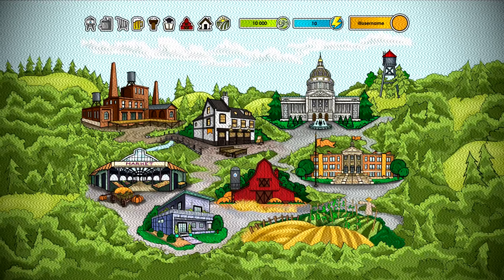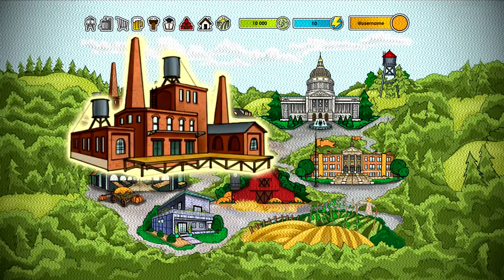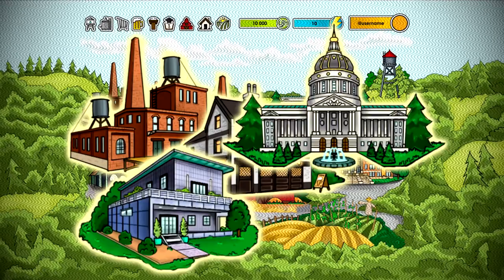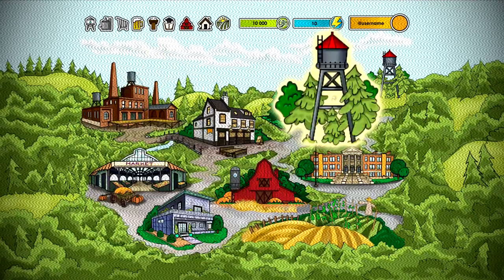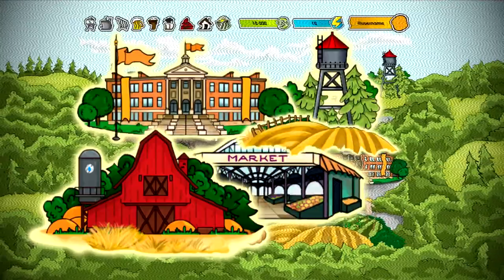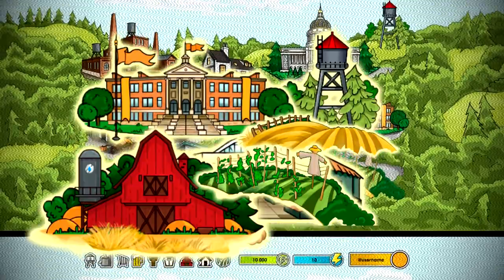On the main screen there are production buildings, among which are the brewery, the pub, the city hall and the brewer's house — which are currently unavailable — as well as the water tower, market, beer academy, mold house, and grain and hop fields. We will go through all the buildings in the next videos.